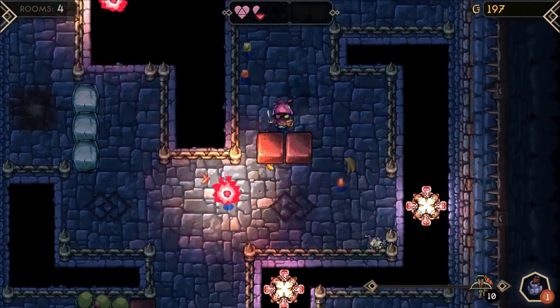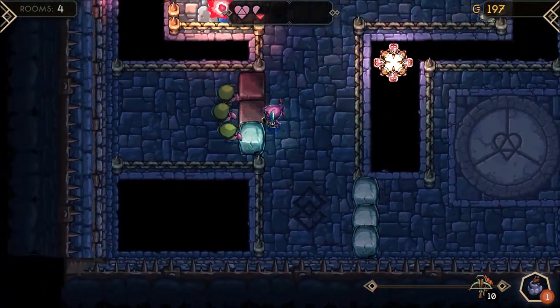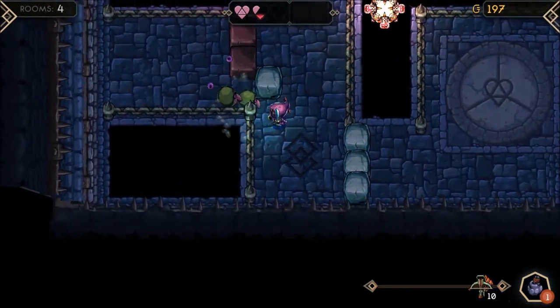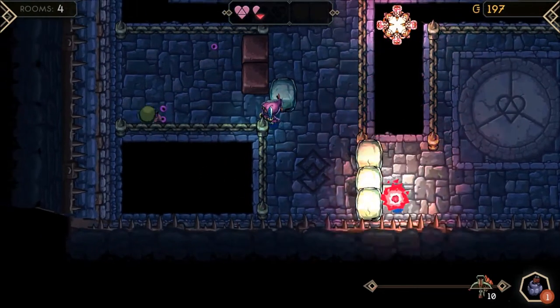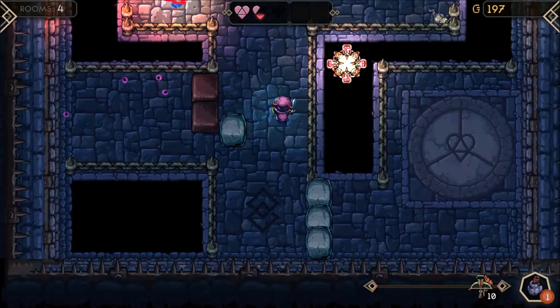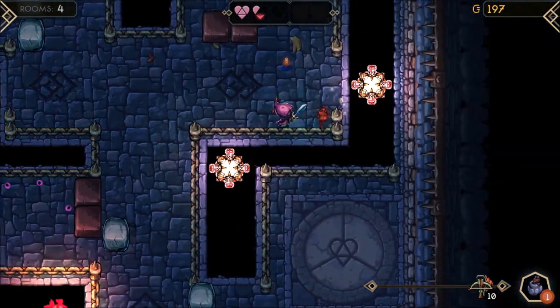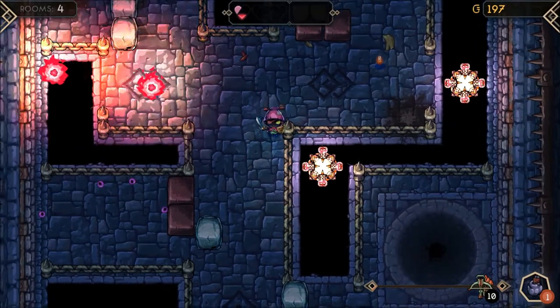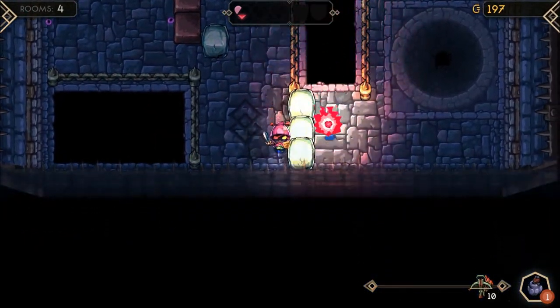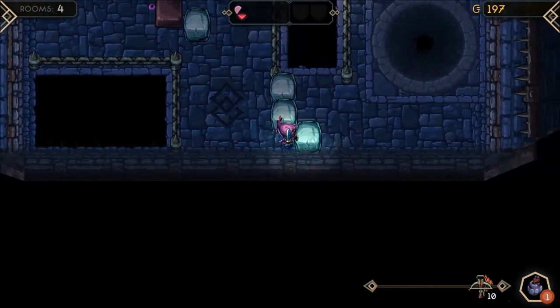I'm excited to play a ranged class — I think I would actually do a little bit better with a ranged class over a melee class. I like how the enemies interact with the world. You see these little goblins — they're the larval form, as the developers call them, of the goblins of the Delvers Drop world. There's a lot of lore and really interesting stuff going on that'll be showcased later in the alpha and beyond.